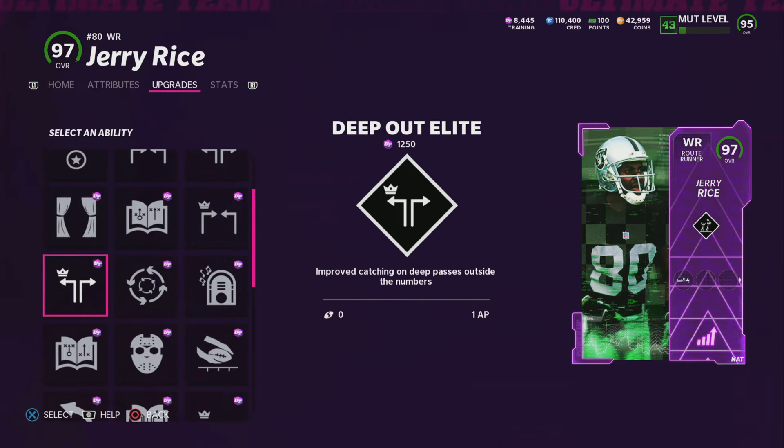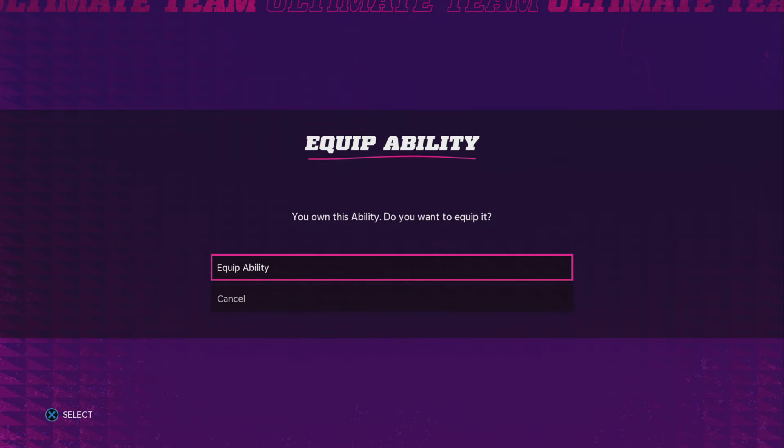The ability is Deep Out Elite. It costs 1,250 training points. And it is super OP.